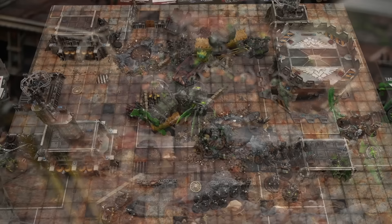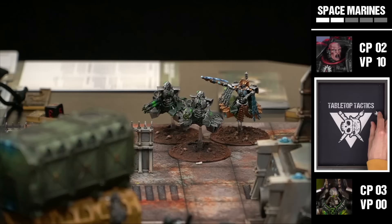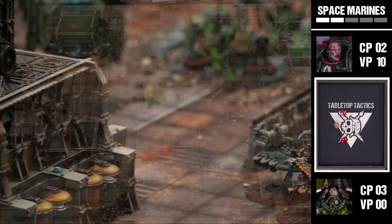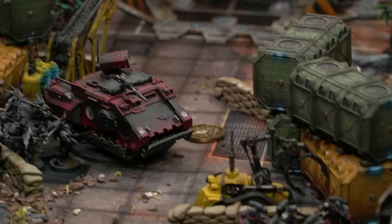Lawrence uses his Stratagem on Captain Iodan Bale to throw a grenade at the Skorpekh Destroyer Lord. With the captain ability it has a 25-inch range. On fours, fives, and sixes he takes mortal wounds - rolling generates three mortals. James makes four-up Feel No Pain saves with three attempts, passing all three. The dream of killing the Destroyer Lord before combat isn't dead yet.